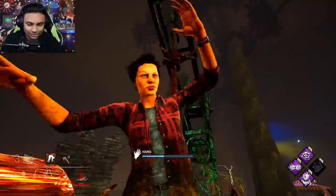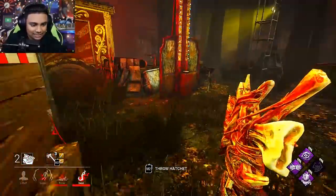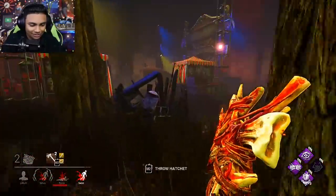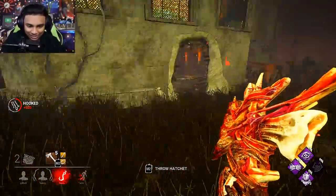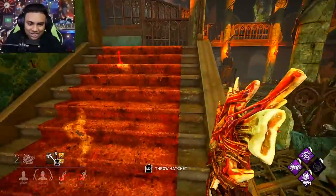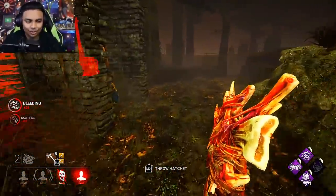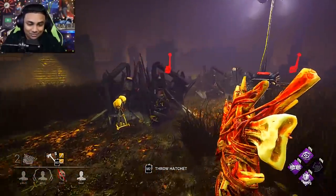On the hook you go, Nea. All right, we can kill Jake and get this out of the way. Remember to break pallets as well because they do give you blood points. Huntress is similar to Nurse in the sense that it's a lot of muscle memory, and if you can remember and predict well you'll do really, really good — that's why you see dedicated Huntress mains always doing really well throughout their matches. If you don't play her in a while you'll just be really, really rusty, as you can see by my gameplay here.